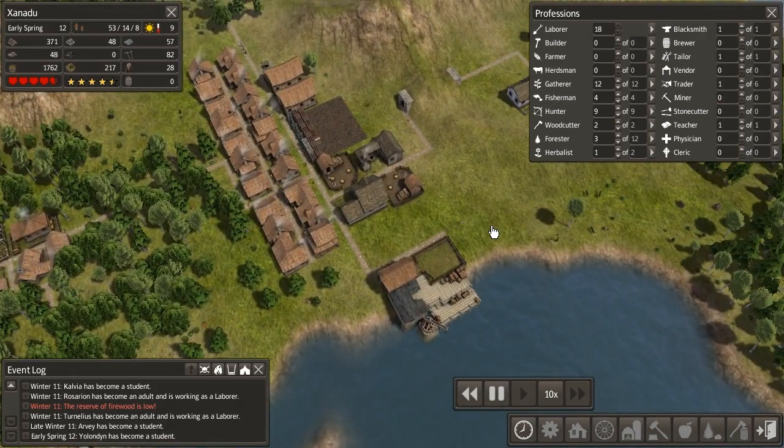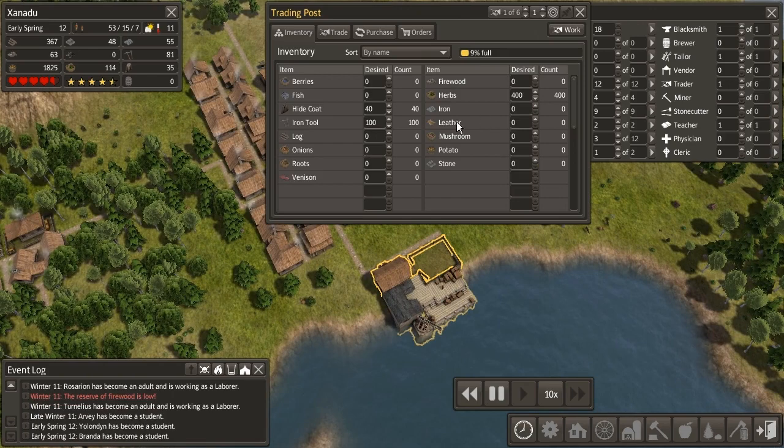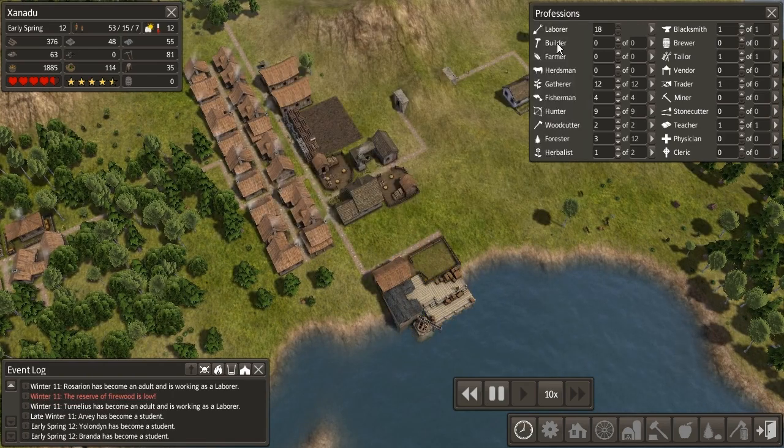I'm not sure exactly what happened there, because that seems very strange. I was pretty sure you didn't get any leather from that building. So that's good — we'll keep building up our resources. We've dropped a whole bunch of resources off here, and we'll be able to do some trading once a trader finally arrives.